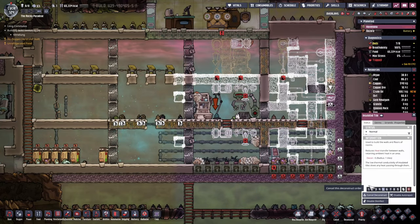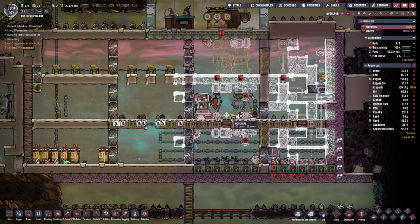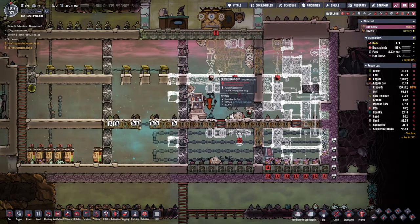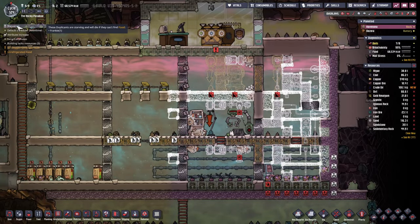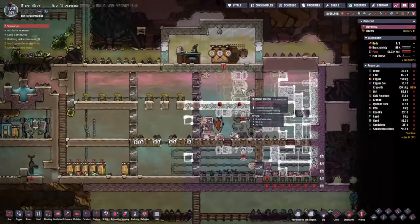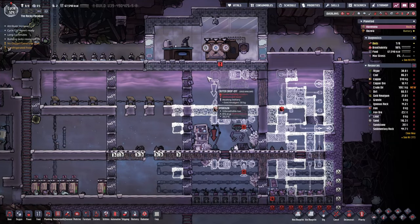Oh no, Frankie is stuck. Of course he's gonna be stuck. How about you get down, Frankie? He can move down, okay great. So back to the idea: the top is going to be essentially the starvation chamber. Frankie, get some food — okay, you'll be fine. We'll have a starvation chamber somewhere — I think that was on this side.